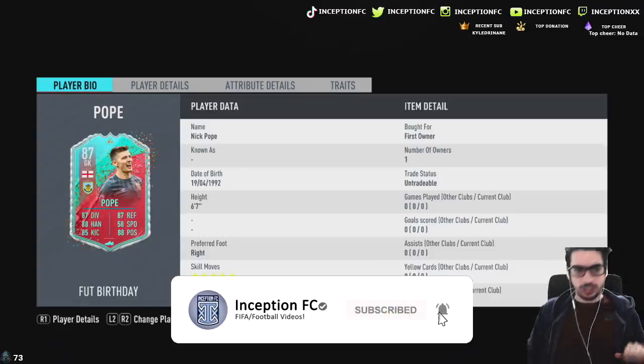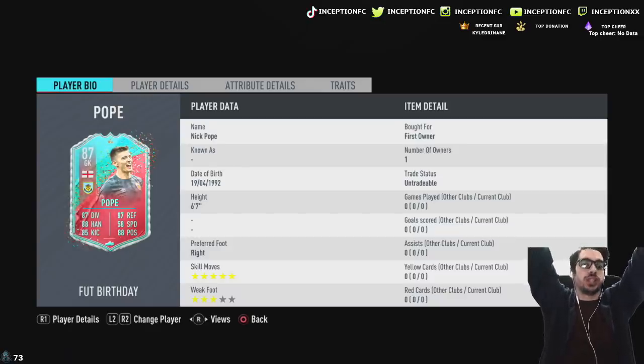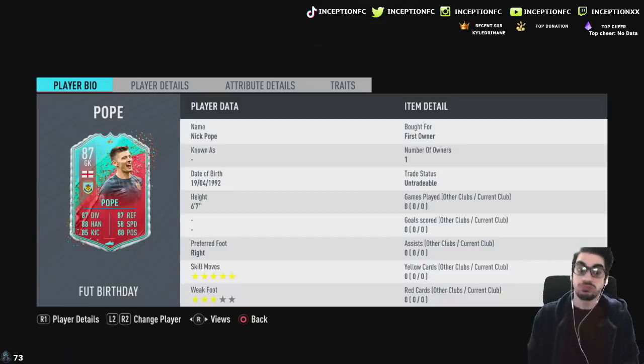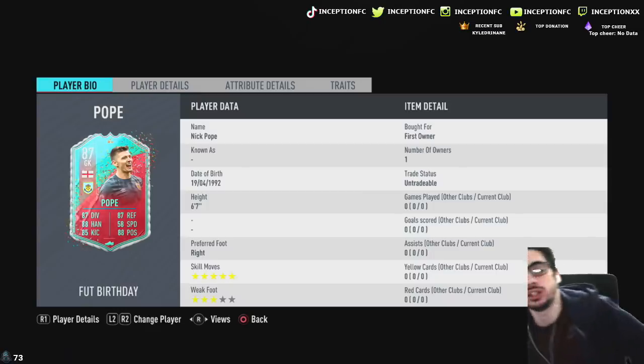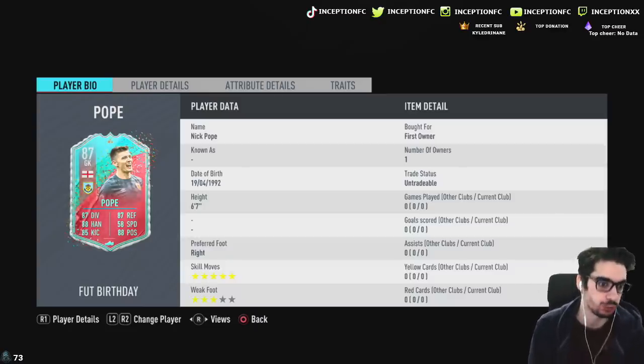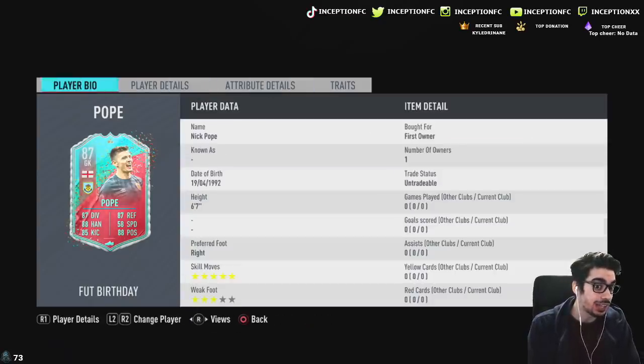Welcome to another video. We have Pope that came out today — it's the new SBC card that is six foot seven with five star skill moves. Now obviously the skill moves don't really matter for a goalkeeper. You might as well have given him a five star weak foot because it's a goalkeeper. A five star weak foot would be really nice for ball distribution with your feet. This card has 87 goalkeeper diving, 88 goalkeeper handling, 85 goalkeeper kicking, 87 reflexes, and 89 goalkeeper positioning.